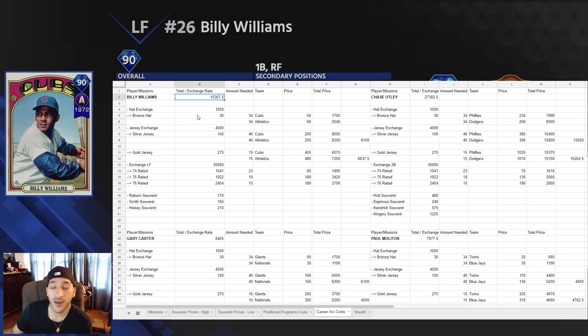We have the jersey exchange — that's a 4,000 value. Silver jerseys go for 800 and gold jerseys go for 275. Then we have the position player exchange. For Billy Williams we have left fielders, exchange rate is 35,000, and 74-rated players go for 1,541. 75-rated players go for 1,922 and 76-rated go for 2,404. I'll say right off the bat, 74-rated players is always the one you want to do.